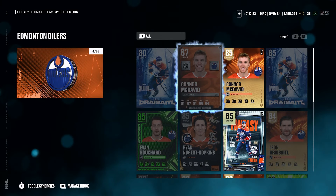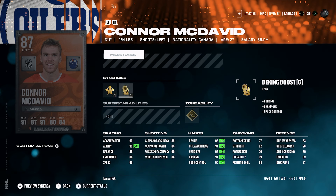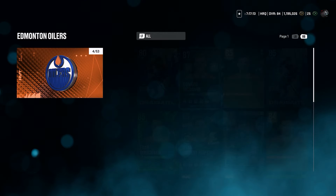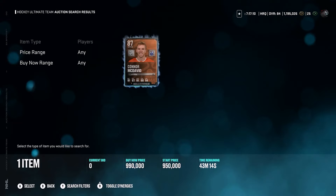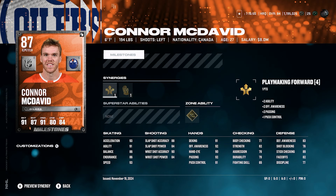McDavid did get the card — 87 overall, 93 speed, 93 acceleration with playmaking forward and deking boost, goalie lead edges. This card is absolutely tremendous. Let's see the market — I heard someone say they bought them for 700k. They're going for 990,000 coins right now. That's crazy, but it makes sense. McDavid's the highest rated card in the game right now outside of holograms and fantasies. This card is very, very worth it, but spending a million coins is where you get a little crazy.